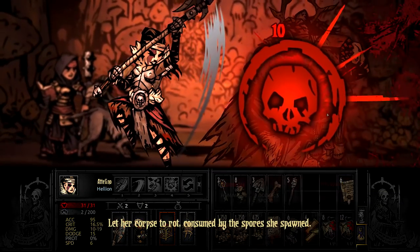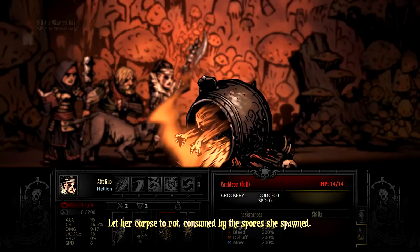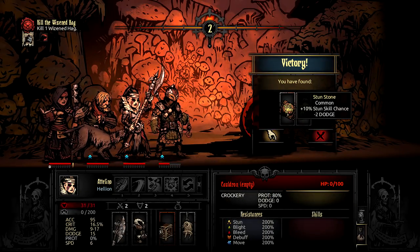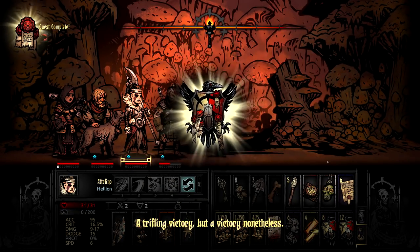Hi, this is TapCat and today I want to help you kill the Hag in Darkest Dungeon. Like most bosses, she can easily ruin your day if you don't have the right strategy, but if you'll give me the next seven minutes, I'll tell you all you need to know to take her out for good.